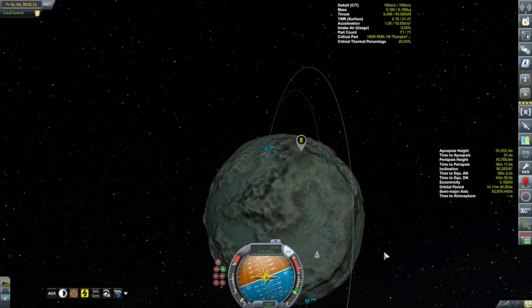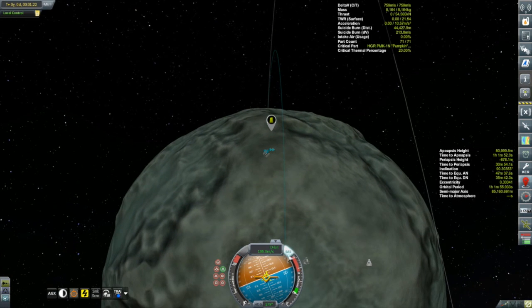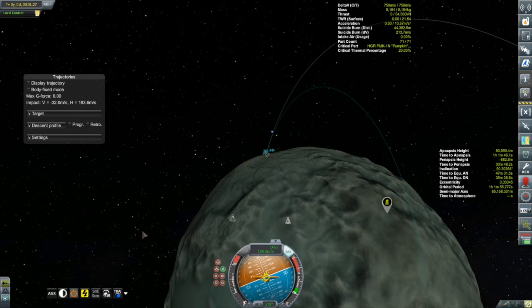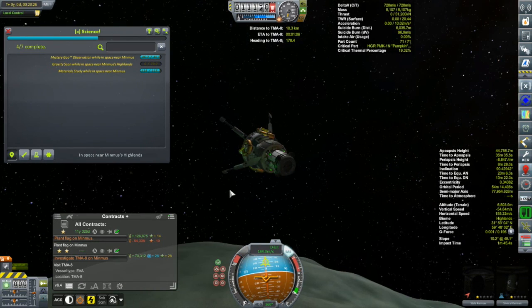We'll continue on with the descent burn, watching our trajectory. We're going to be coming in a little steep because we're falling from 50 kilometers up, but that actually makes landing at the location a little bit easier, though perhaps a little more fuel-expensive. You've seen me do lots of powered descents before and on Minmus in particular they're fairly easy to do. While I'm fiddling with the Trajectories mod settings, let's cut to a little bit lower in our descent.